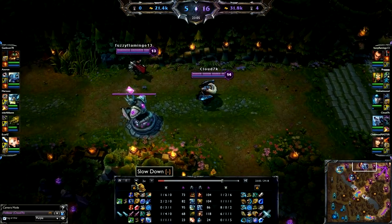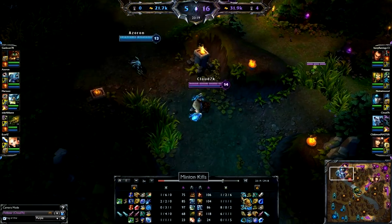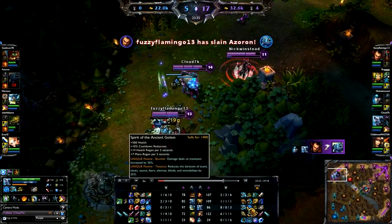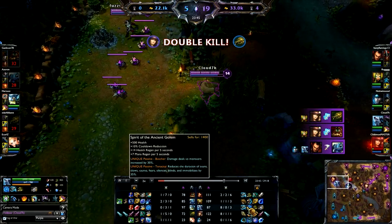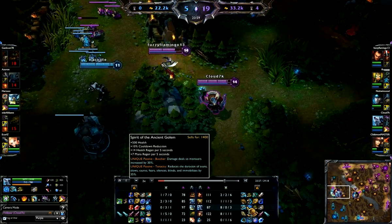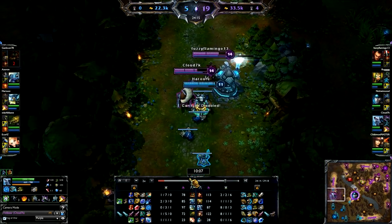I want to show you the maneuverability of this build - moving from one point of the map to another is pretty easy and cooldown reductions are easy. For items: before the Frozen Mallet I went Spirit of the Ancient Golem. I was going to go Spirit Visage but Fizz wasn't hurting me that bad. Then I got another Giant's Belt, and then I decided I needed to slow Udyr down so I picked up the Frozen Mallet.